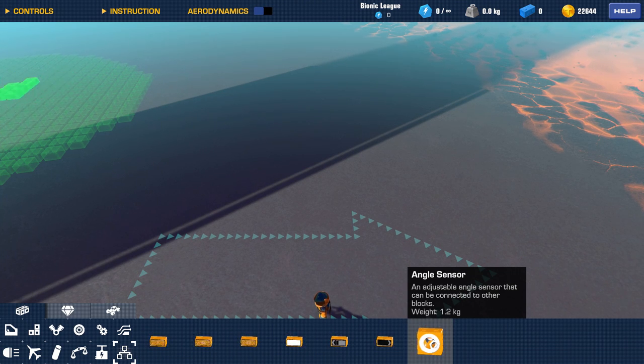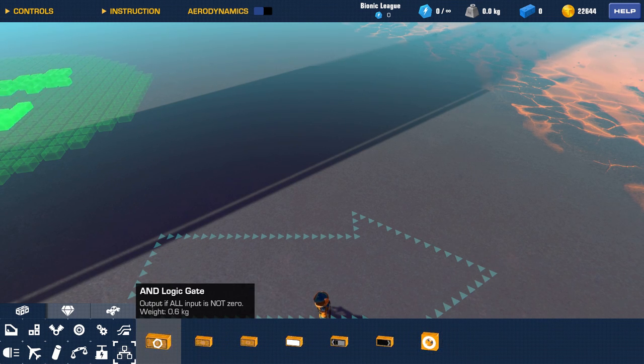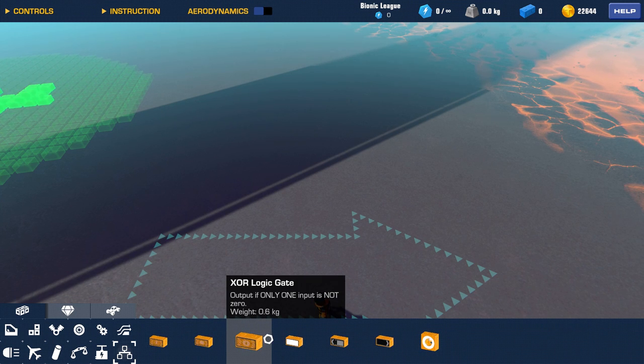If you want to try the angle sensor out, go to your game, right-click, go to Properties, then Beta, and select public 1.1. You can reinstall your game. But okay, let's get back to the logic. Like I said: AND gate, OR gate, XOR gate. Let's start to take a look at the gates.